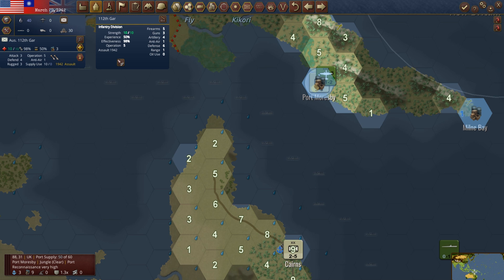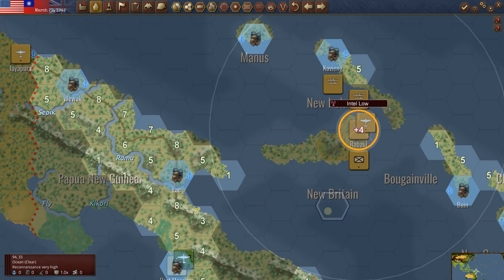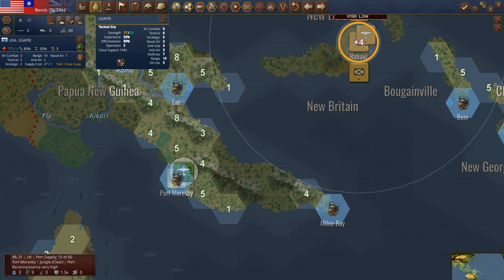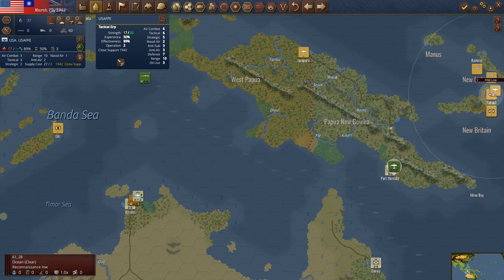Let's go to Moresby. We've got the Australian 112th sitting here at full steam — ready to go, at active status. The tactical group is down to 17 of 20 — it got hit a little bit last time. Since it's a 1942 close support with 10 range, air combat 6, tactical bombing 6 — we could actually start thinking about getting out here and bombing something. We've got no more operation points this time, so it's in full support. If the Japanese come back this time, we'll be after it. But next time we could maybe bomb something.